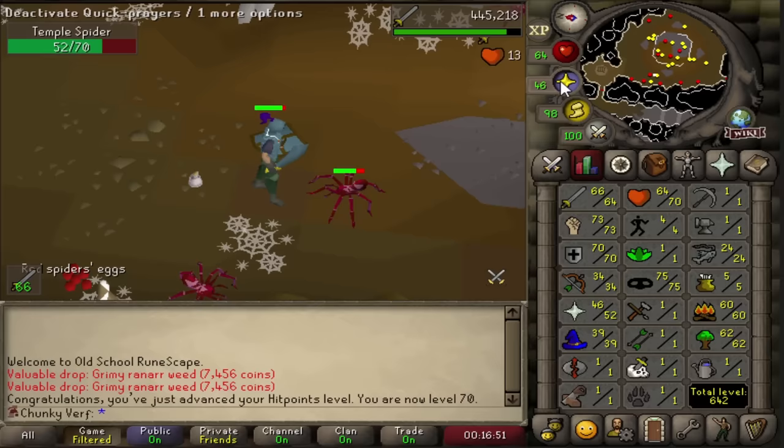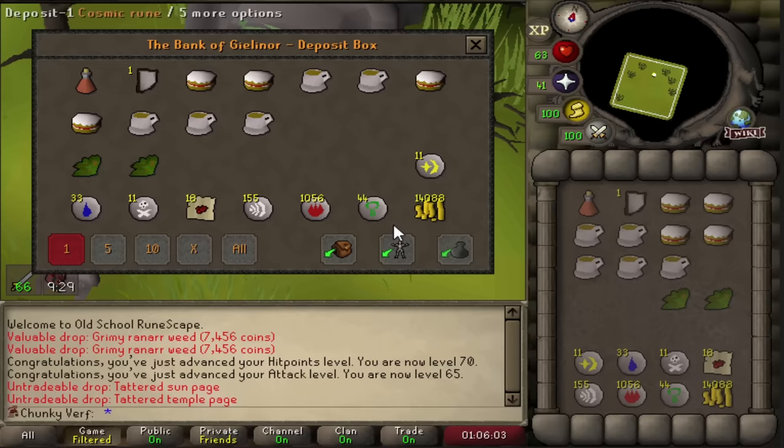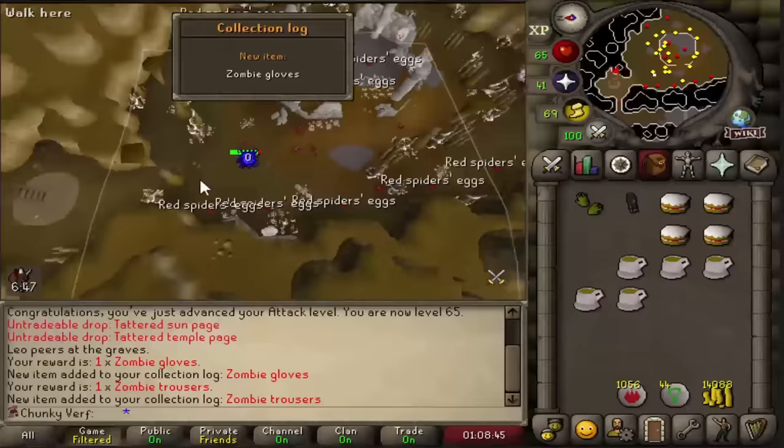Missed the level but that's 70 hitpoints - nice level coming in. I never thought I would like the zombie random event, but it actually allows me to bank stuff for free while I'm at spiders, so it's basically a shortcut to the bank - clean up my inventory and extend my spider trip. And we got zombie gloves and trousers, so that's the full zombie outfit completed. Very nice.